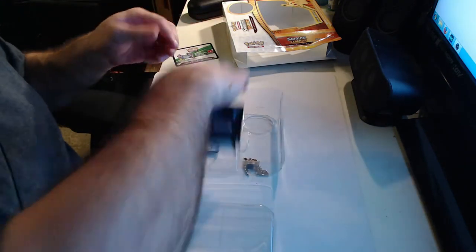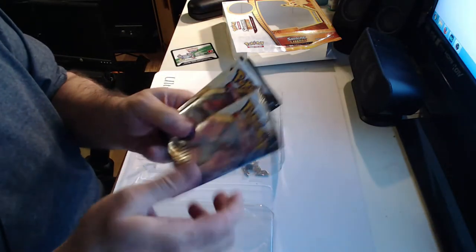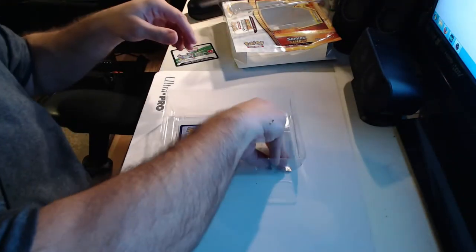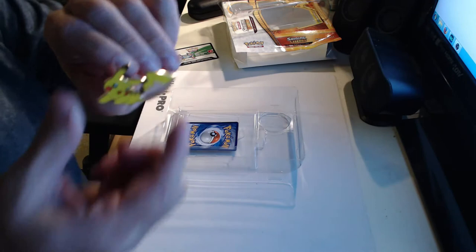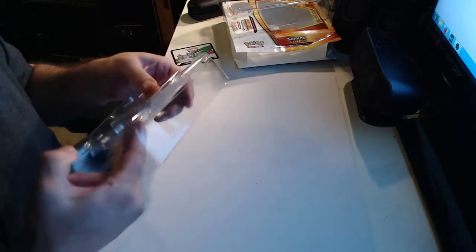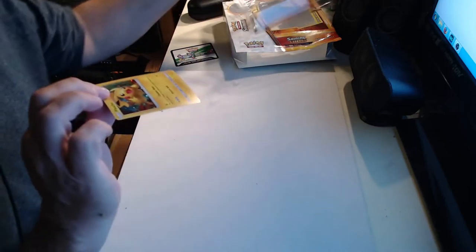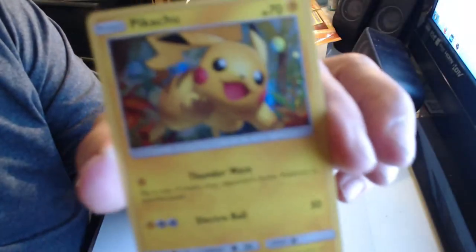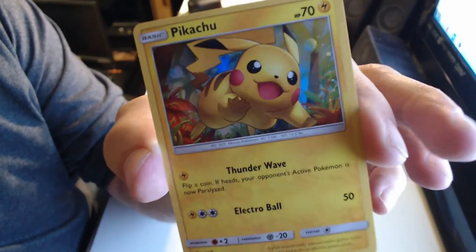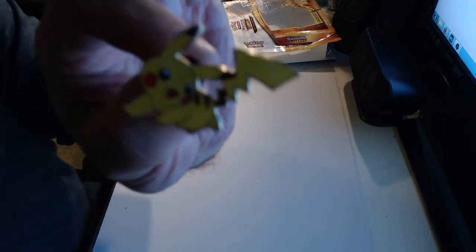Here's our code card. We have three packs of Shining Legends, and a button - here's the Pikachu pin. And finally, we have the Pikachu Shining Legends card. There's Pikachu. So again, three packs of Shining Legends - we're going to go ahead and start on those.